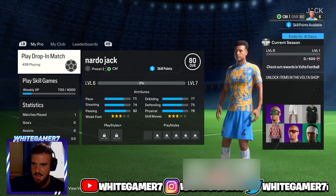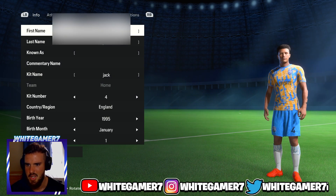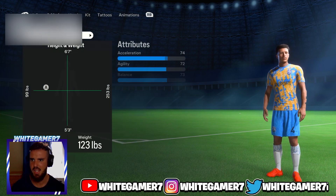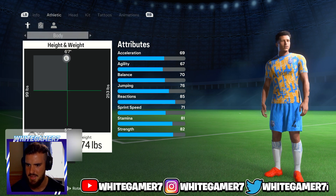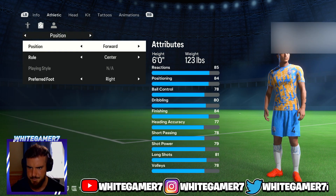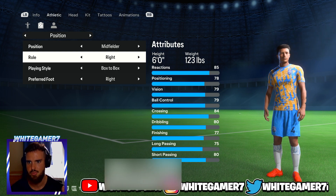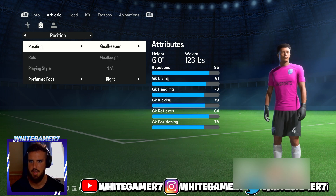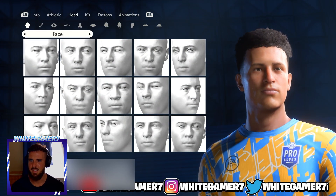Let's edit the pro and see if they added any new hairstyles. The basic customization looks the same as before. You still have athletic build, same body weight types, max height is 6'7". Positions are the same: you have attacking midfielder, defensive mid, left mid, right mid, center striker, left forward, right striker, keeper, center back, left back — all the same.